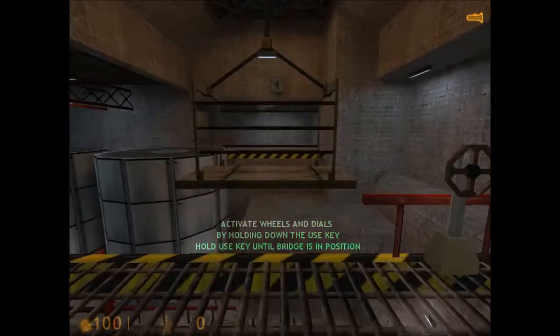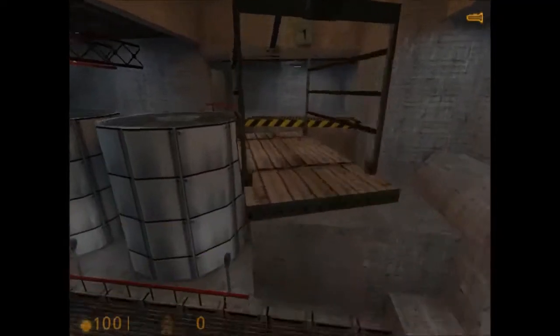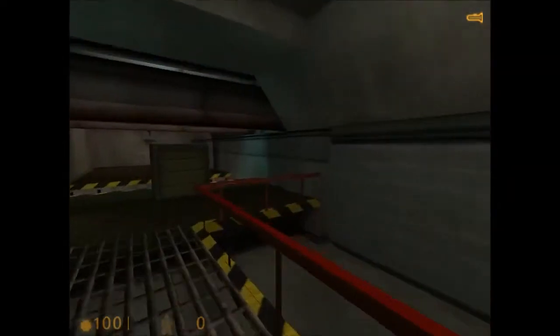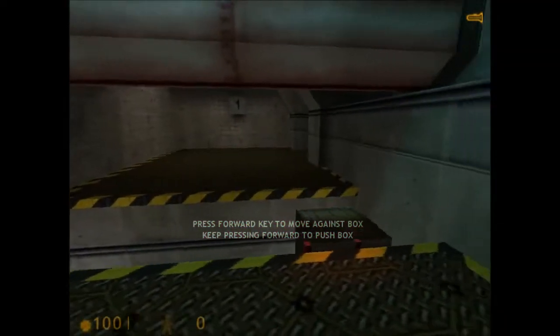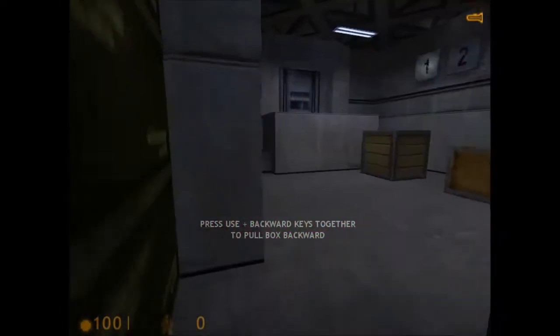To spin that bridge, walk up to the control wheel and press the use key. Fantastic. Sometimes you'll need to rely on more than just yourself. If you can't push the obstacle out of your way, you might try to pull it.